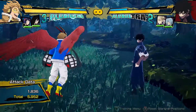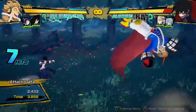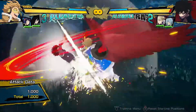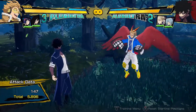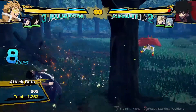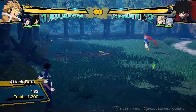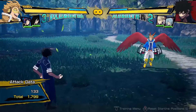Besides those combos, you have the basic Circle — B on Xbox — on its own: it drags them and kicks them in the direction your character is standing, with no continuation. That's all it does. You can then follow up with regular square attacks, ending with the wing feather strike. There is a disadvantage though — if you keep using it you do get pushed back, which can stop some attacks from hitting.